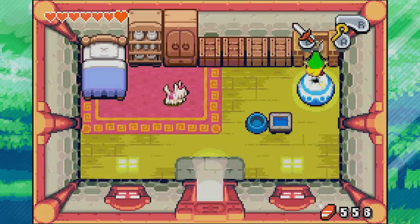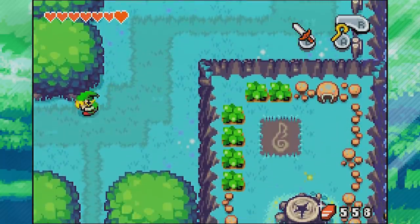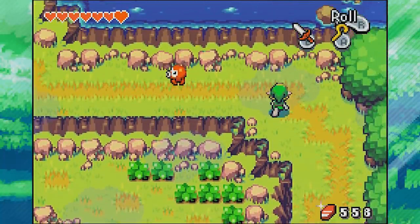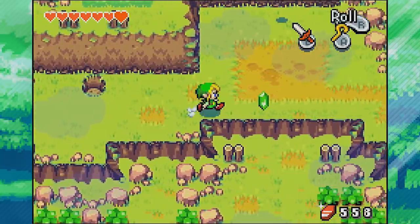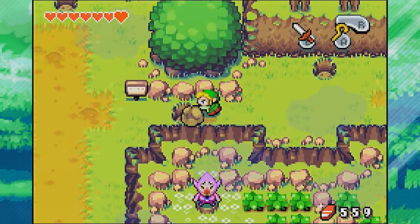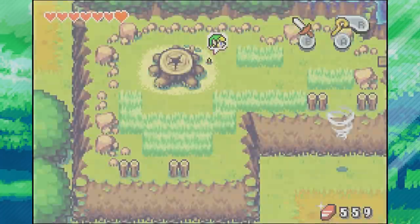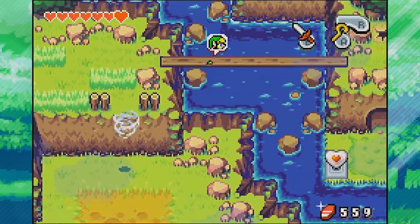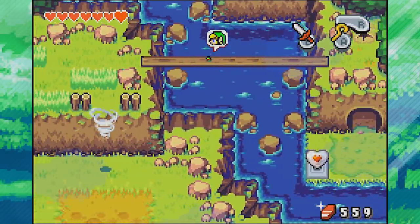We're done with Lake Hylia for now. Let's go back to Lon Lon Ranch and find a way to get to Syrup's Hut even though it's blocked by water. There is a way - we'll go north and use those tornadoes. We push a rock in and take the tornado to jump across. I'm not gonna chop the grass quite yet because when we shrink to Minish size it'll just grow back. There's a secret hole to go inside with a little treasure chest containing a red kinstone piece - I usually want lots of reds and greens.